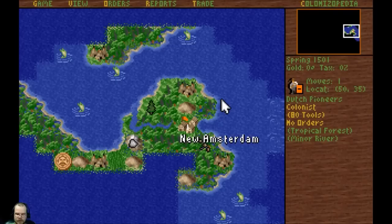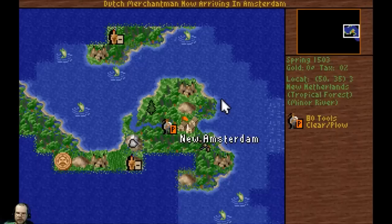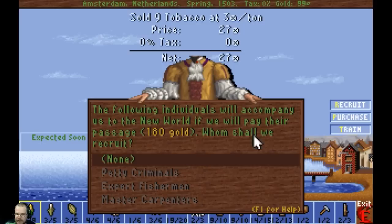Steady as she goes, we're heading back to England. We won't do our city just yet. Cargo from the New World — yes, tobacco and furs. 72 bucks there, 27.